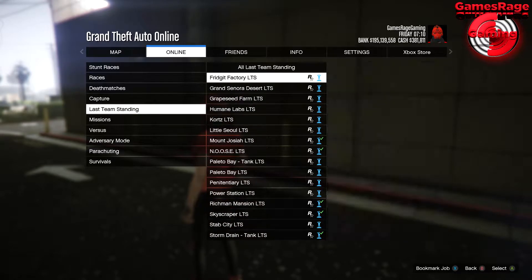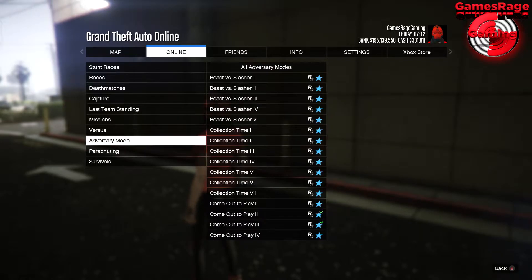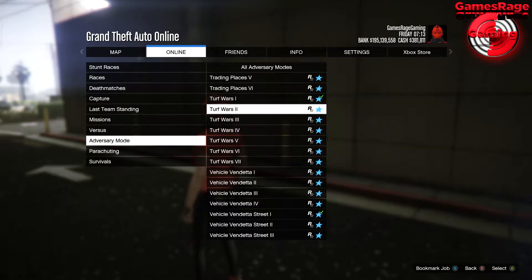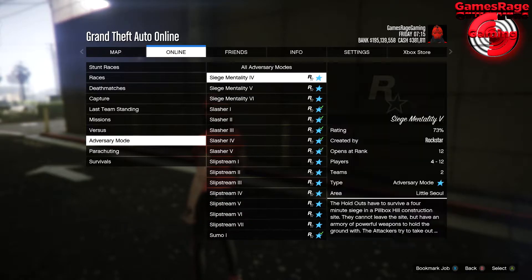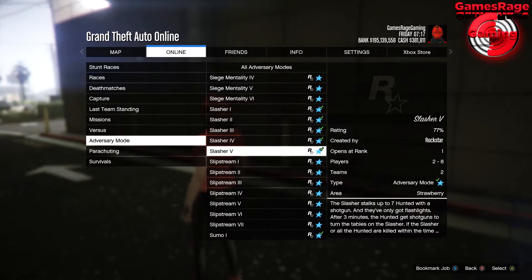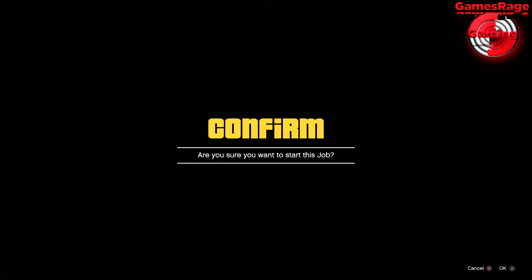Open your online section and go to Jobs, Rockstar Created, Adversary Mode, then go all the way down to Slasher V — which is Slasher number five. For this glitch to work you will need to be the host of the job, so just make sure you're the host and start the game up as usual.